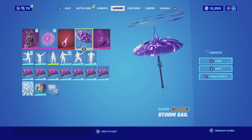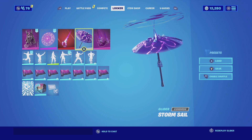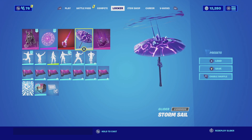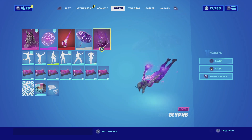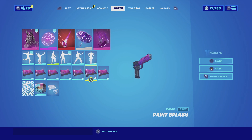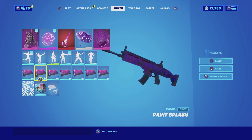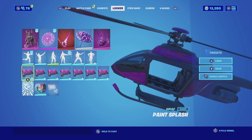For the glider, we're going with the Storm Cell. The reason I'm picking the Storm Cell is due to the fact that they both have similar themes — the glider also has similar cracks to what the skin has. For the contrail, we're going with the Glyphs — the chiroglyphs that glow on both hands and feet look amazing and match really well. For the wrap, we're going with the Paint Splash. The Paint Splash has that pinkish purple color scheme with purple as well, it is animated, and it matches really well with the combination of colors that Darkheart has.